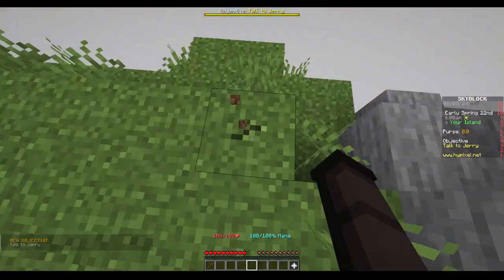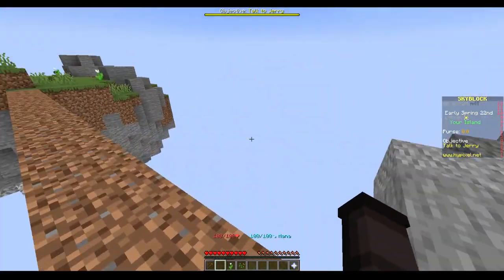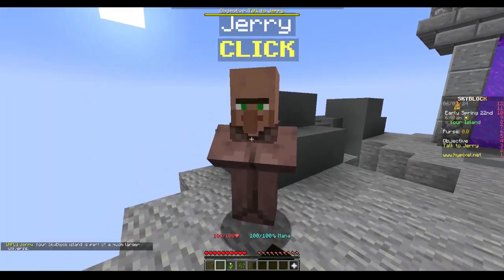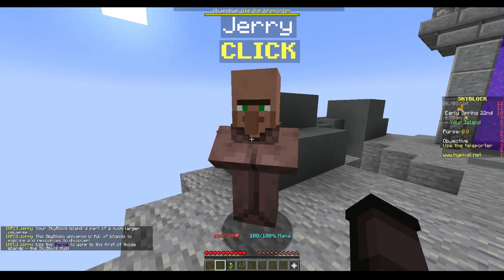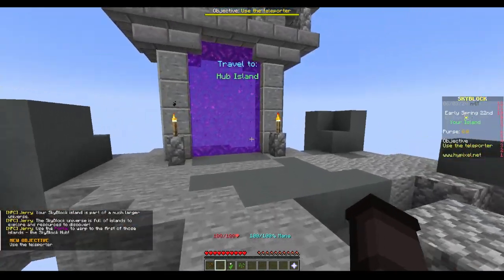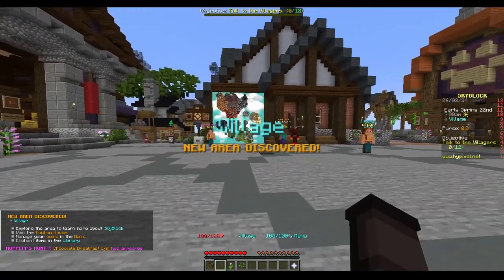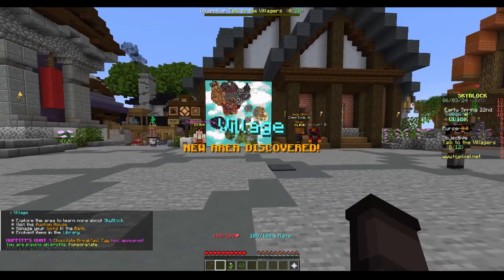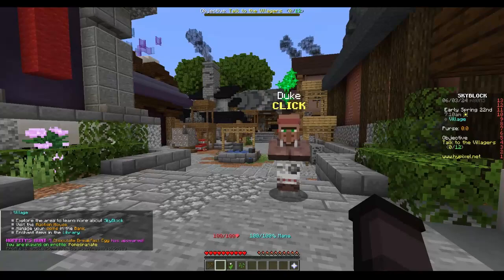Now we gotta talk to Jerry. Let's get some dirt — and I got the perfect amount of blocks. Hello Jerry, what can I do for you? Use the portal to warp to the first of those islands, the Skyblock hub. I'm going. New area discovered! Explore the area, learn more about Skyblock, visit the auction house, manage your coins in the bank, enchant items in the library.